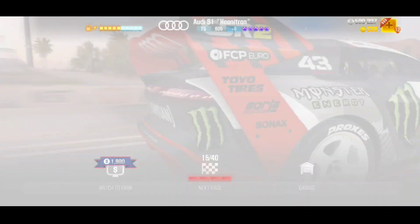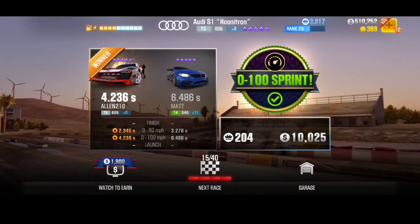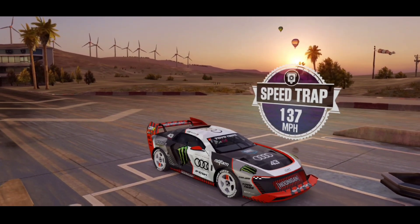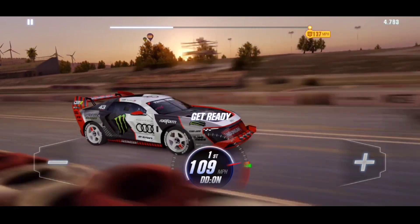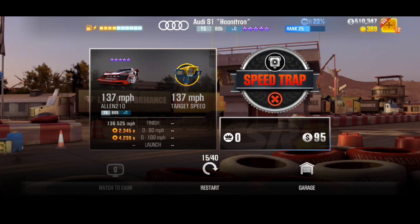Speed reached 100 miles an hour - that was nice. Apparently this next race is going to be hard. We got 50 gold coins. The speed trap requires 137 mph - I think we can get through this without any issues. I'm not sure why it said hard... okay, I don't think we hit 137 miles an hour there.